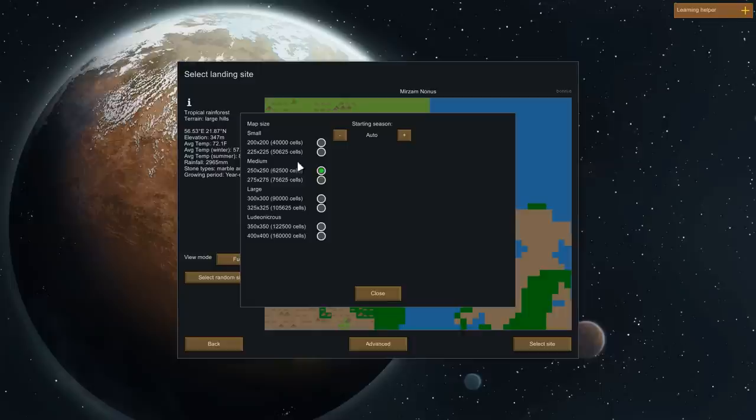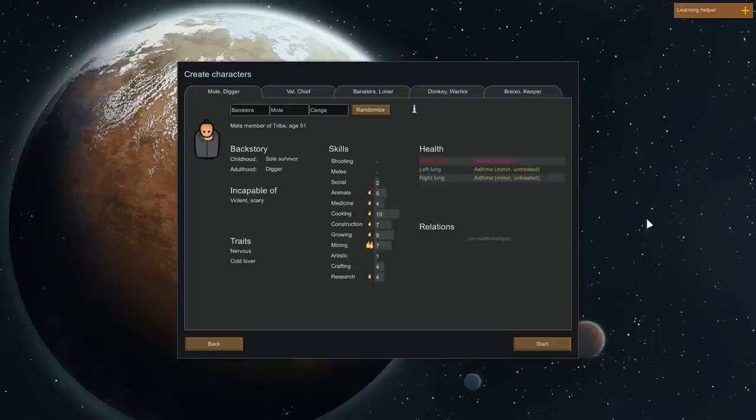I think we're just going to do a regular map size. I like generally playing on giant maps but I don't know if it's really worth it. So here's the character selection and as you know this will take forever, so I'm going to cut the video here and come back when I have chosen a party.